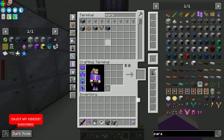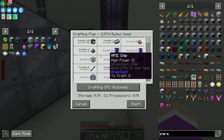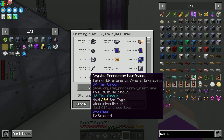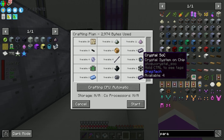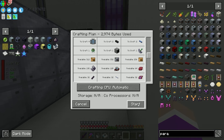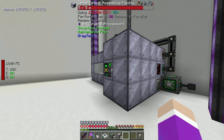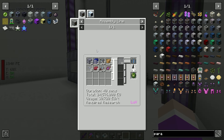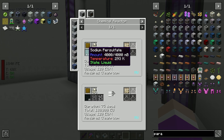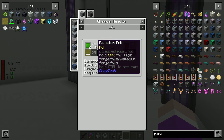Now for the two new ZPM energy hatches - we need to set up power to actually engrave these components. Right now it's trying to craft but doesn't have enough power. Break the old converters, add the 4-amp ZPM energy converters in both slots, and off they go. Setting up the lime laser lens pattern to craft this chip, but I already have that pattern.